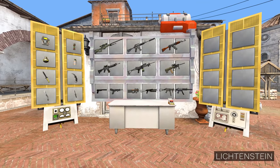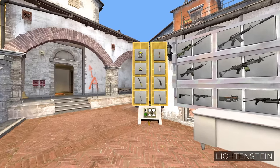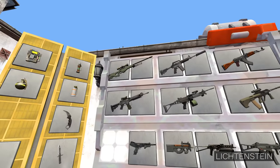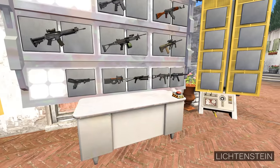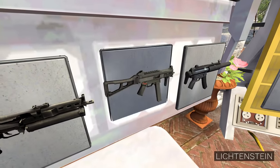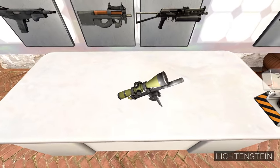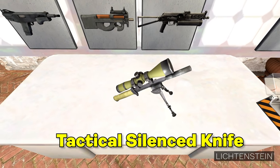For the first one, let's go with something small. A default knife would be a good base. Let's combine that with something silenced, like a USP-S, and something with a scope, so an AWP. And that foregrip will come in handy from the UMP. If we press the Combine button, out comes... a tactical silenced knife.